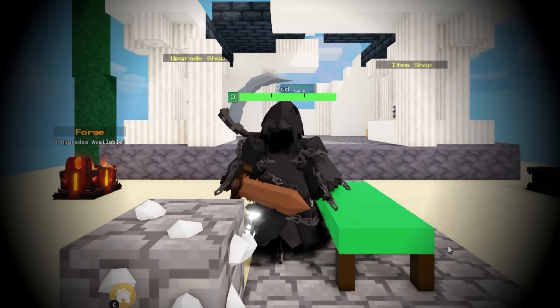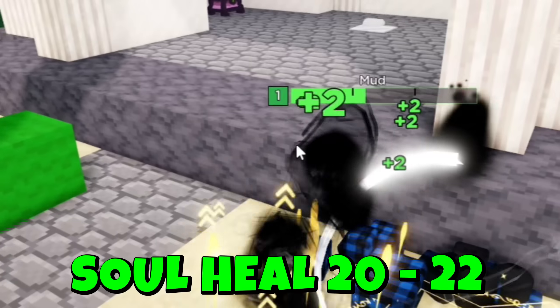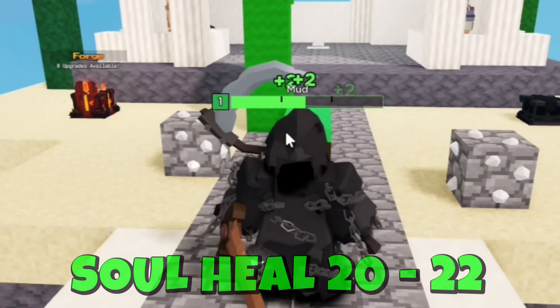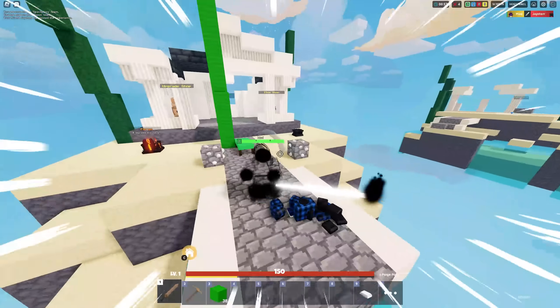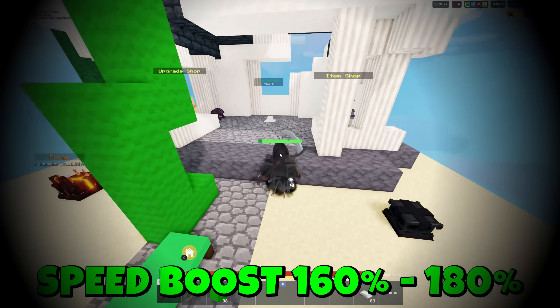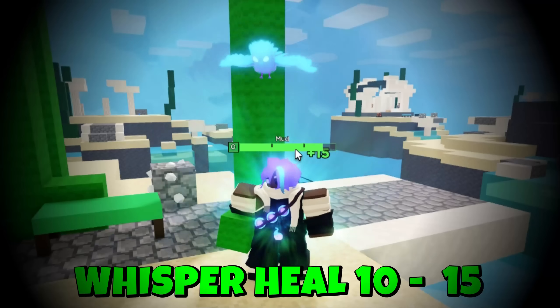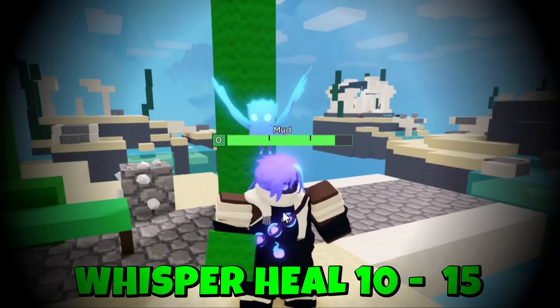The devs have buffed the Grim Reaper kit. Grim's ability always healed you by 20 HP — the devs have increased it to 22 HP. After killing a player, Grim does have a speed boost, and the devs have also increased that speed boost. When playing as the Whisper kit, the devs have increased the heal ability — I now heal by 15 HP instead of 10.